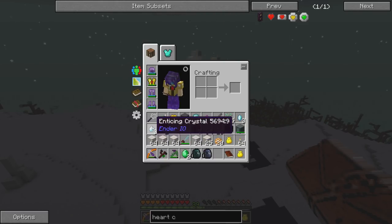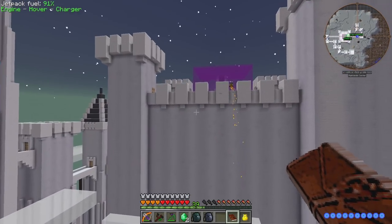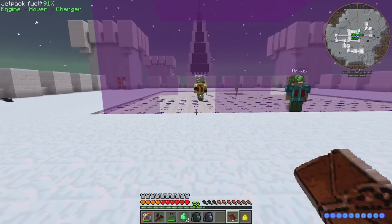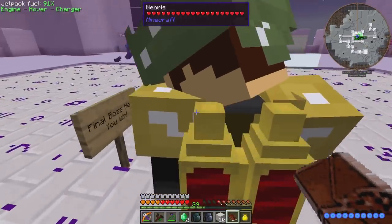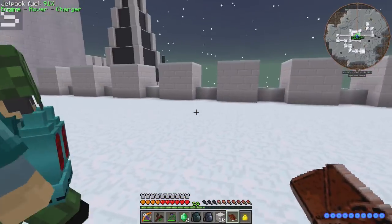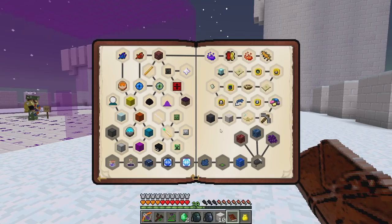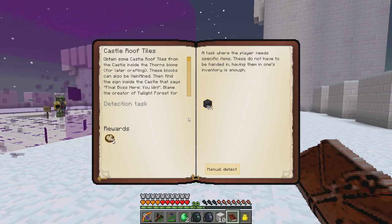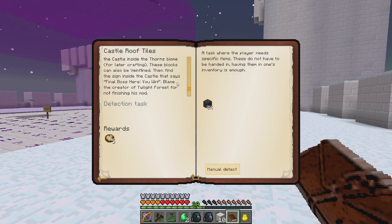What's on the top? Unfinished game. Violent castle rune brick. Final boss, here you win. Turns out I am the final boss! Okay, now we need castle roof tiles. Obtain some castle roof tiles from the castle inside the Thorns biome for later crafting — these blocks can also vain-mine. Find the sign inside the castle that says 'Final Boss, here you win — blame the creator of Twilight Forest for not finishing his mod.'